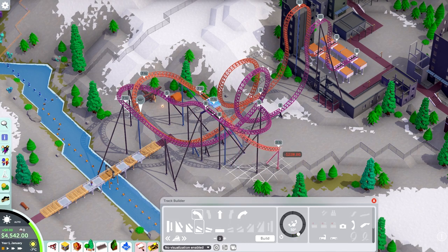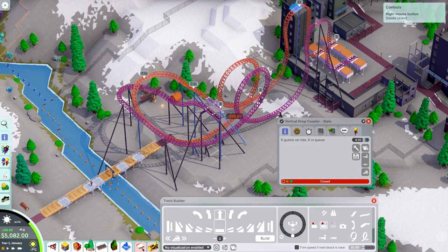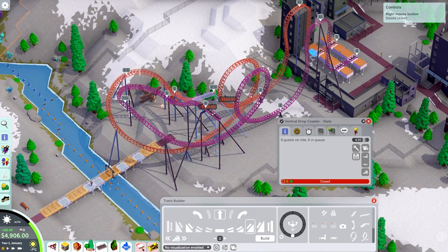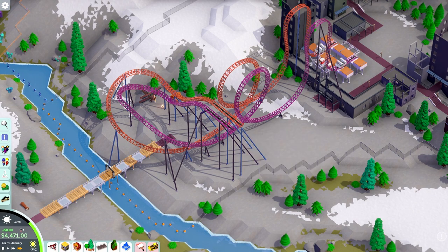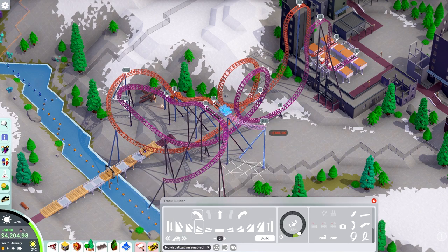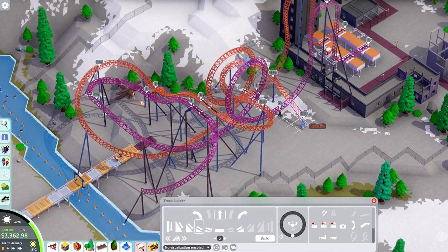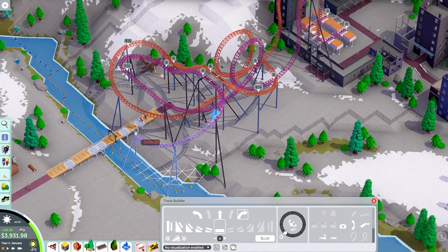Building a dueling Eurofighter is a great way to get more guests into the park and generate a larger income, while being careful about space. I'm using most of the flat space for a coaster, which isn't usually the best strategy since that's where you'd normally place flat rides, but starting off with two coasters with a good excitement rating and a hefty price is really important for drawing in guests — and coasters are better at that than flat rides anyway.